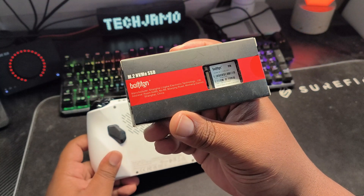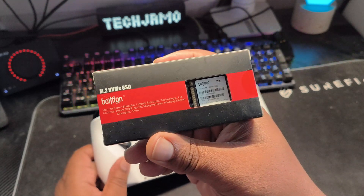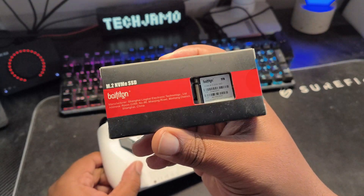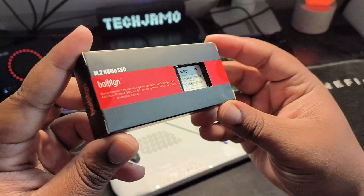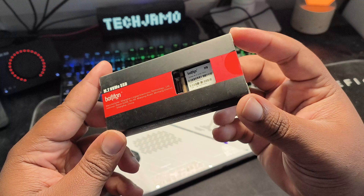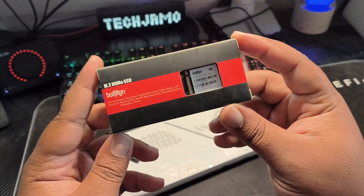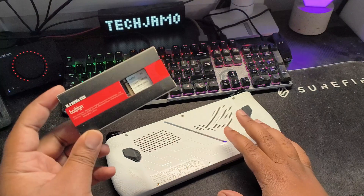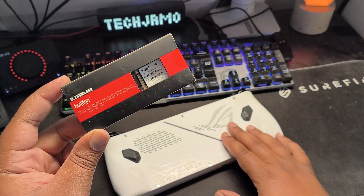So I went and got myself a one terabyte NVMe SSD in the 2230 format. These are really nice, cheap, and easy to get on Amazon right now. It's not like when the Steam Deck first came out and these were gold dust — you can literally pick these up anywhere. I got this Next brand that I'd never heard of before, so I thought I'd try it out and see if it works with the ASUS ROG Ally.